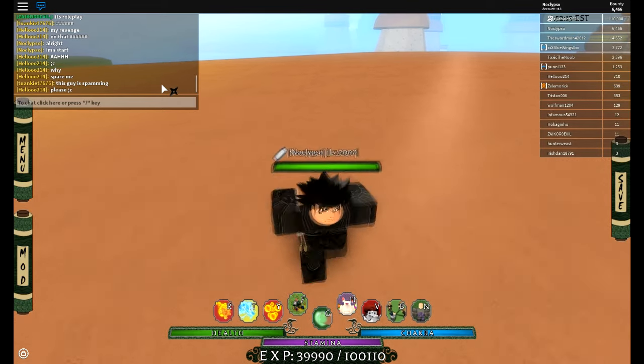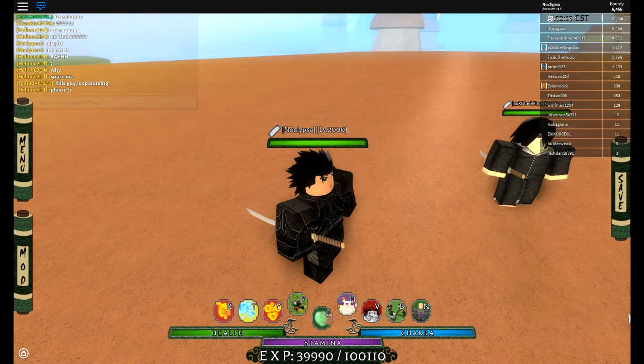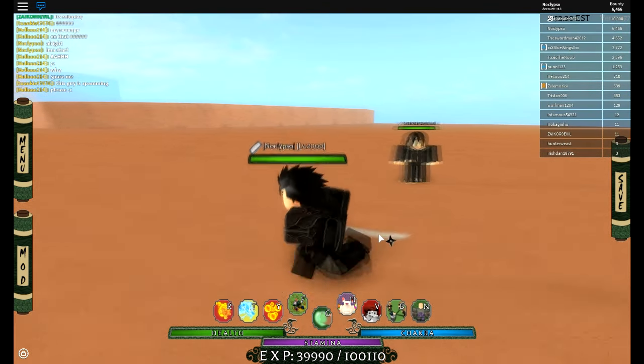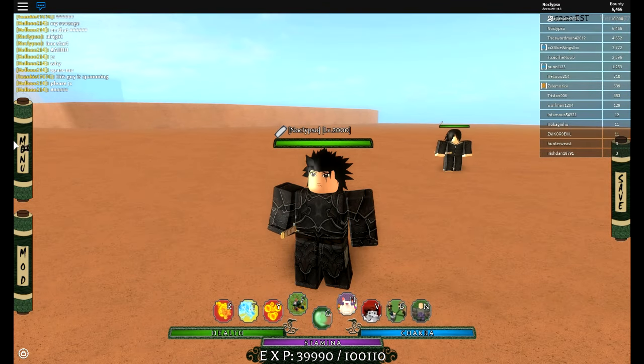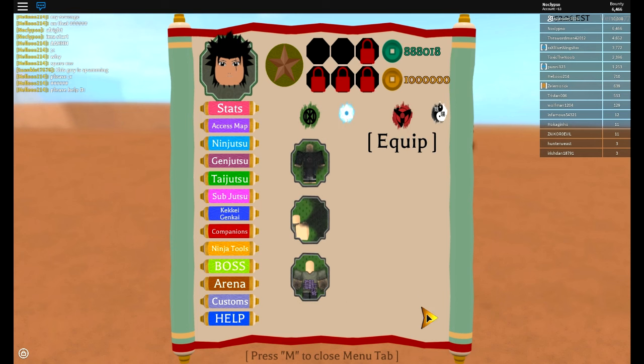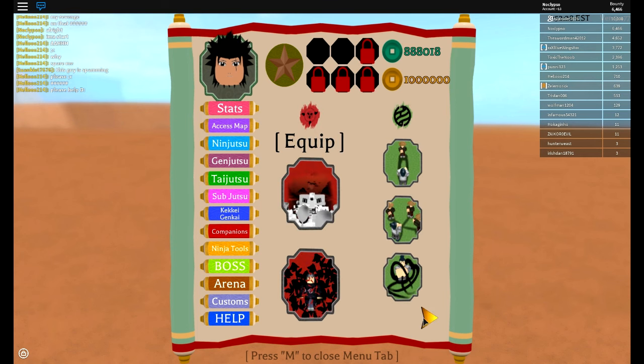Hey guys, Noclipstar here, and I'm here with episode 6 of KG combinations. Today I have another combination for you guys. This one is with Nara and the Bug KG, and you can also add in Itachi — but you don't have to, it's an optional step. You could add it in if you want.